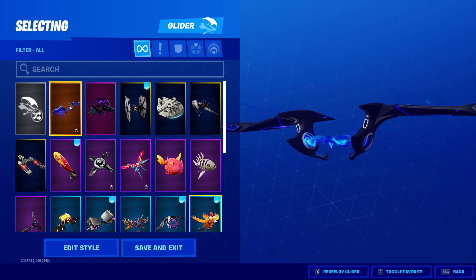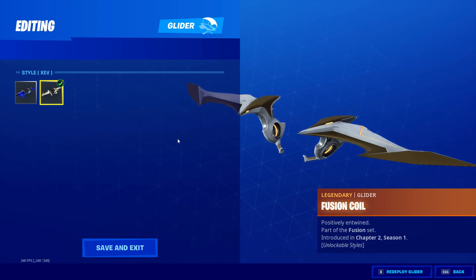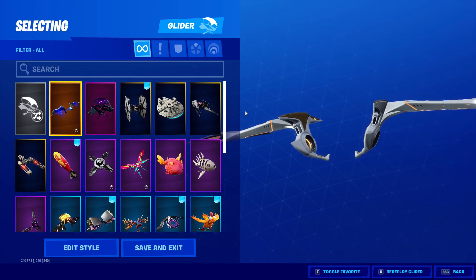Styles: you've got Fusion, and then you've got XEV if you did the challenges. And that's it for gliders.